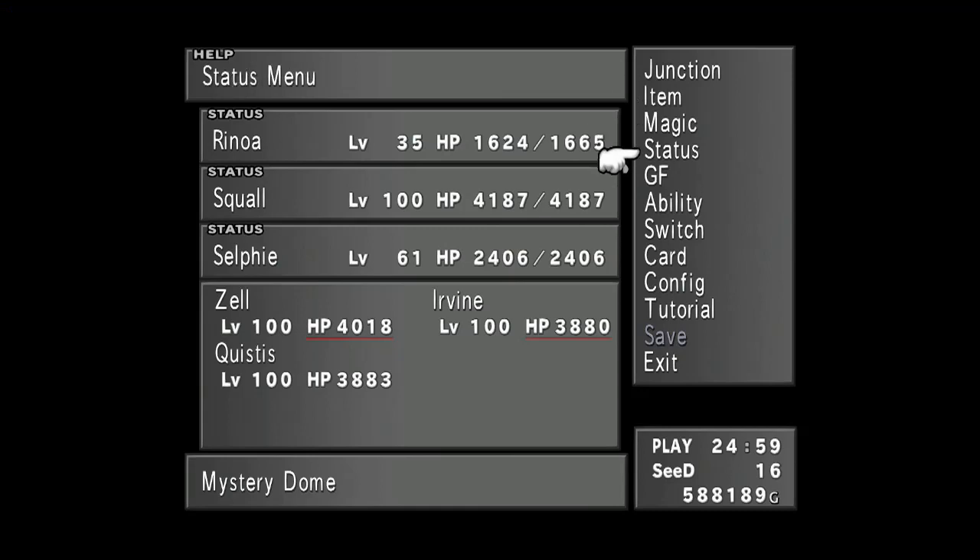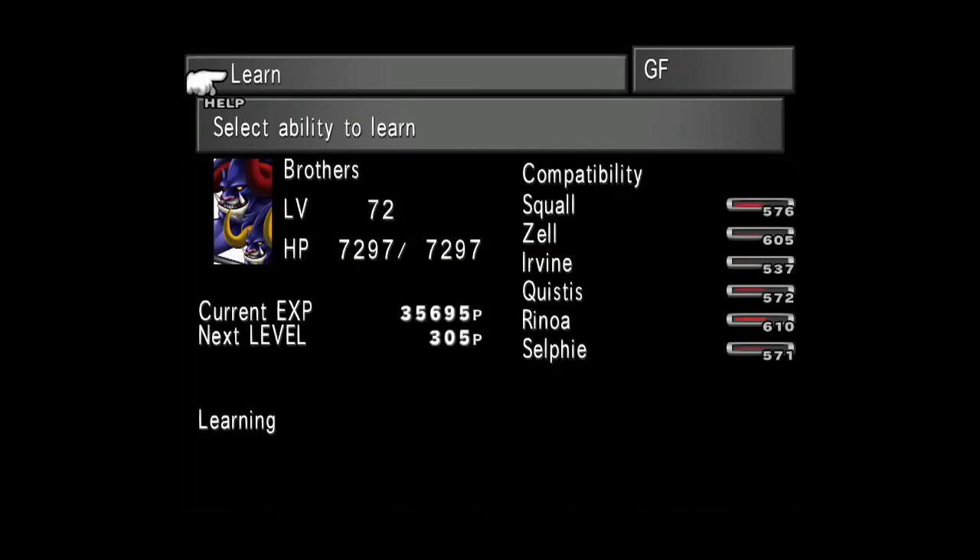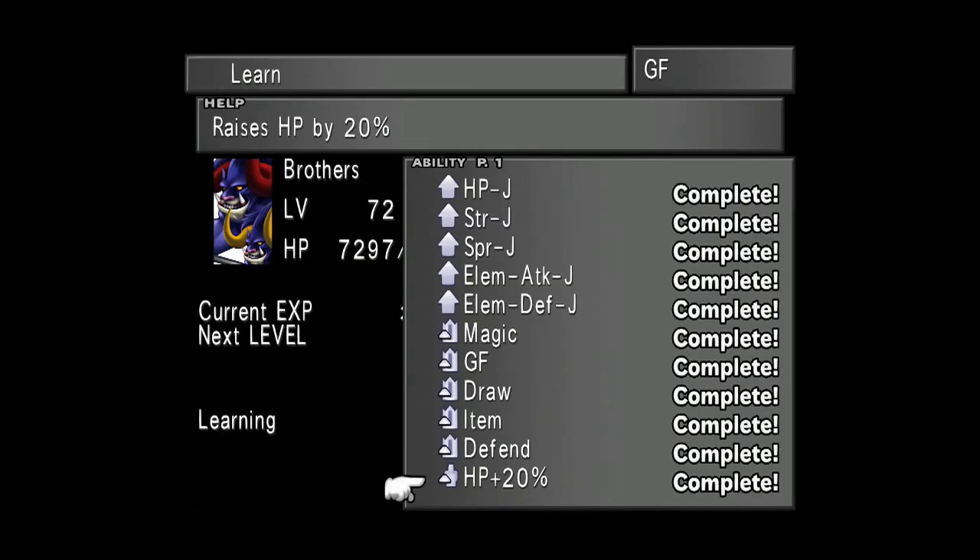Hi guys, welcome back to Griffin's Gaming Guides. Today we're going after another Final Fantasy 8 Remastered trophy — Maximum HP — where you need to reach maximum HP. For those of you that are new to Final Fantasy 8, maximum HP is 9999.